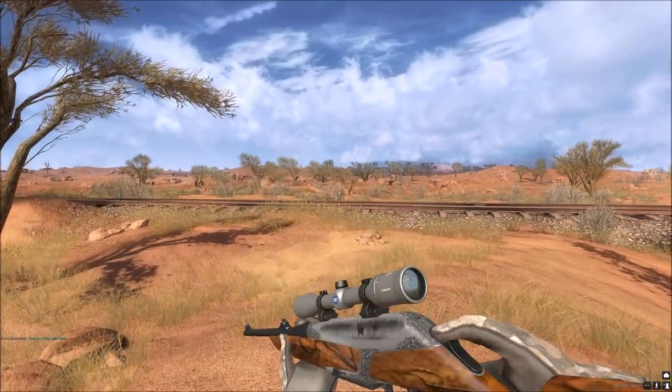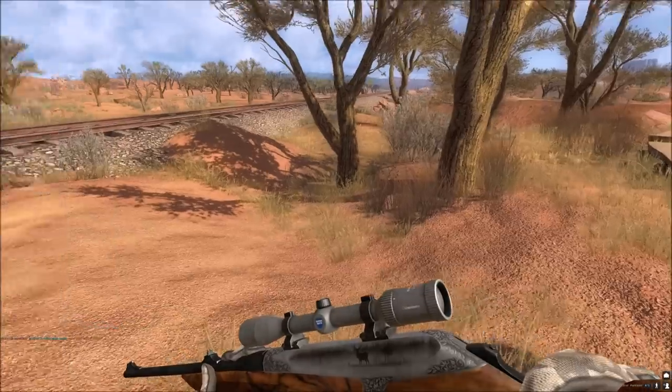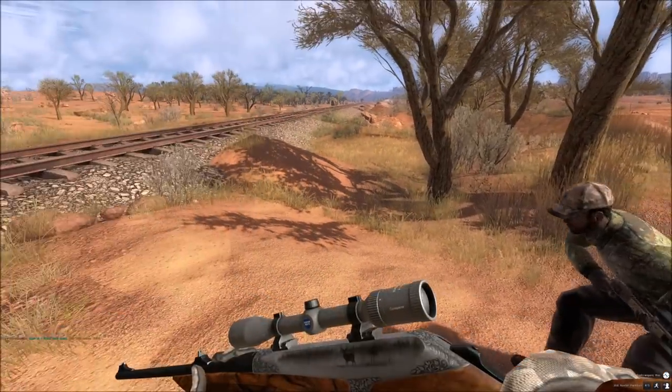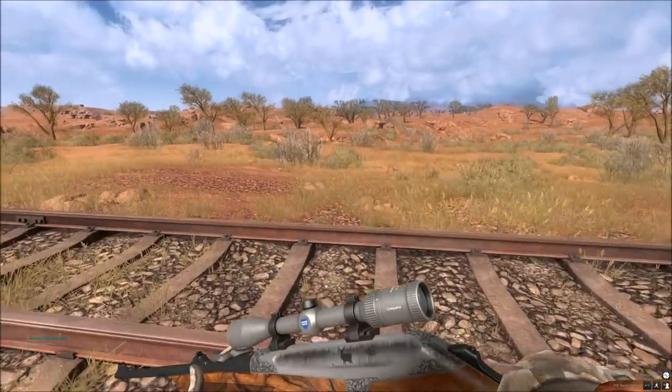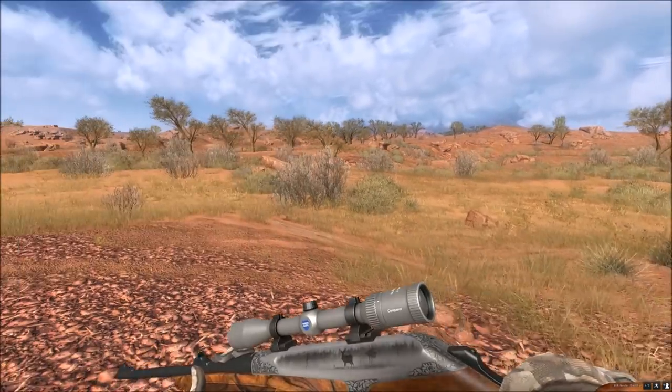I couldn't believe he just dashed by us. We've just spawned in at Copper Hills - it was just one straight shot. I pulled out a 308, bang, and luckily got it. So let's go and collect our first feral goat.